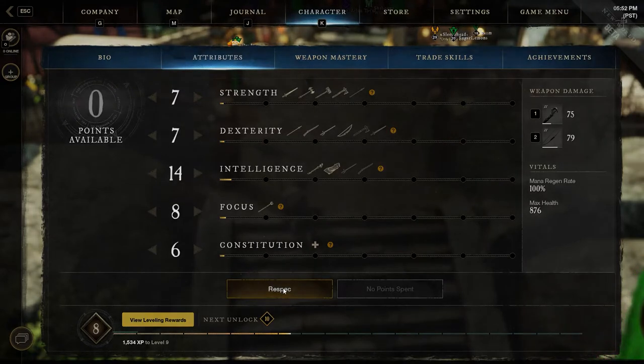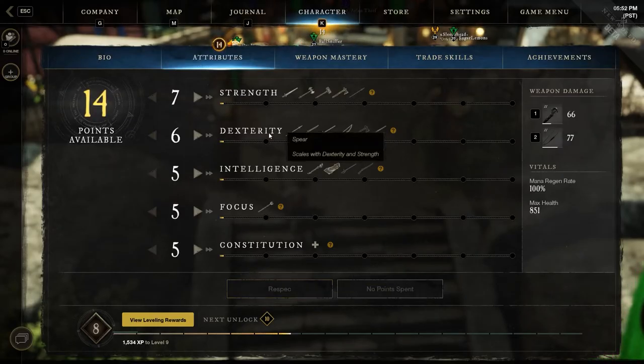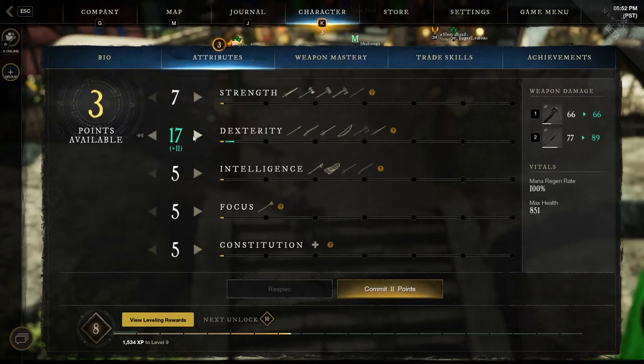What you've got to do is just click K, then left-click on Respec. It'll ask you if you are sure you want to respec your attributes. There's no cost to it — respecs are free until level 20. So I've done that, and now I'll go into Dexterity and jack that way up, and now I'll be able to shoot my gun off like a boss or shoot my bow off.